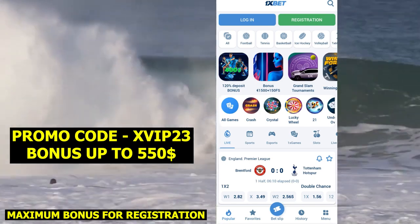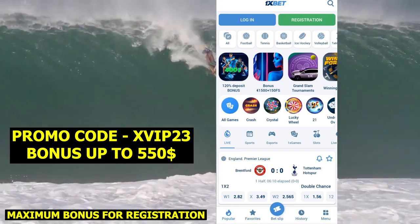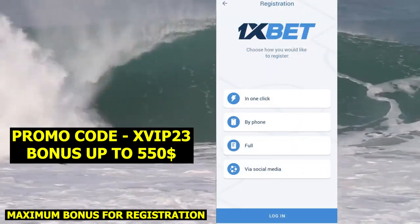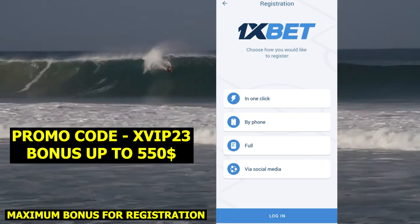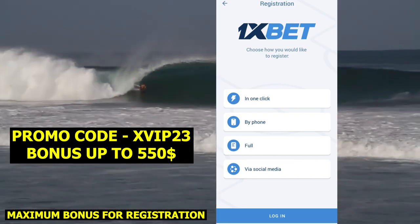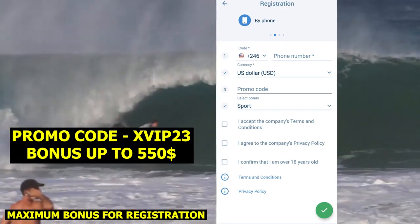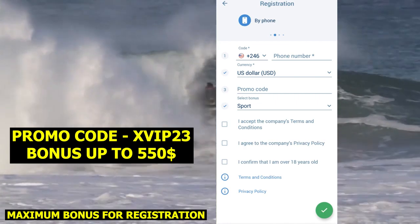Go to the application. If you already have an account, log out. After that, click Registration. In the registration menu you can see four variants — right now I will choose Phone. The code is your country code for your number.